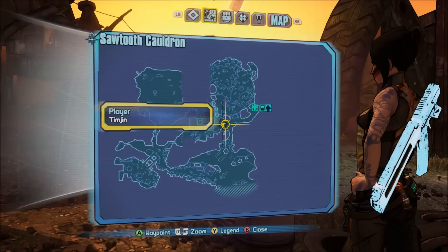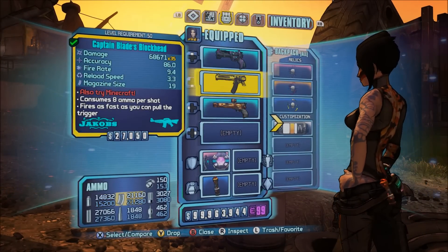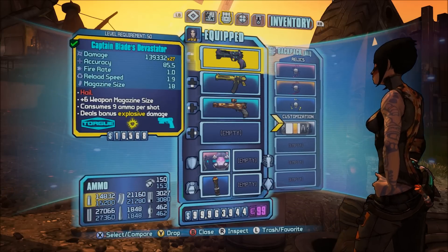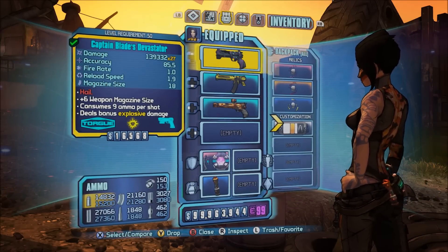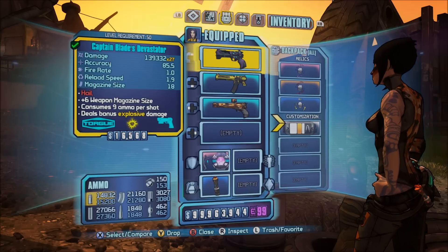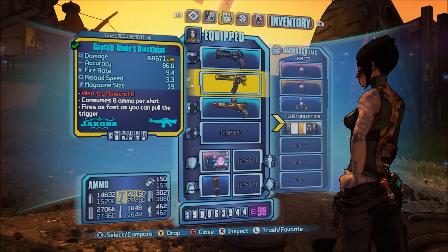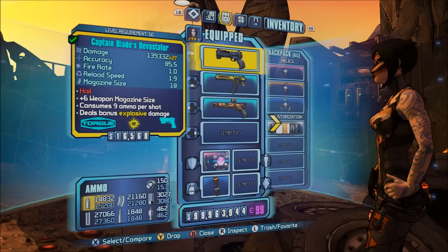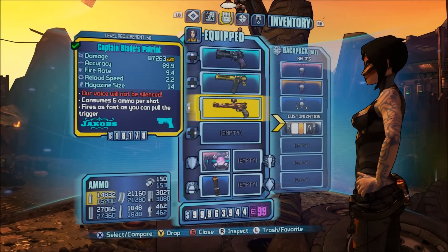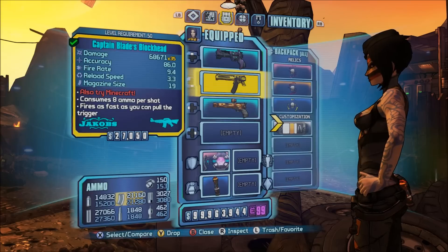Once again, pearlescent weapons — you'll be seeing these all over the Borderlands 2 community, probably in public games. I will not be doing duping requests. If you want the guns, grab the save editor, import the codes, save, and load up your game. It's pretty easy — just follow the tutorial, get the weapons yourself, and mod them yourself. It's so much more satisfying when you create the guns yourself. Sorry if I offend anyone for not duping them, but that's just the way it goes.